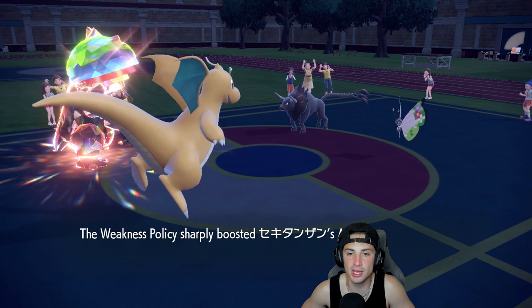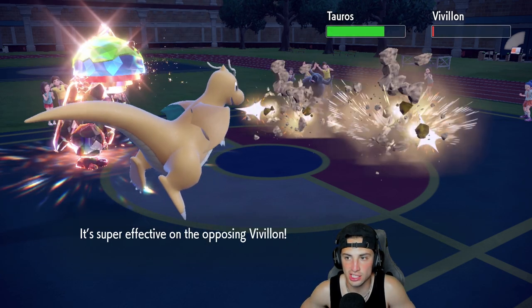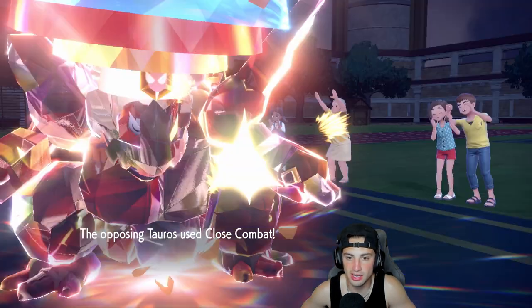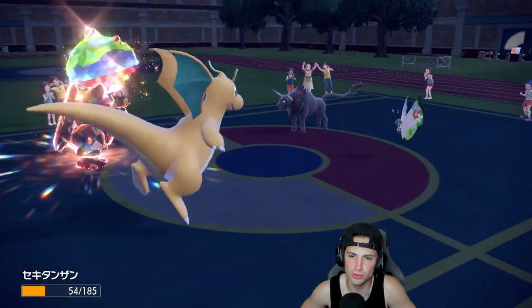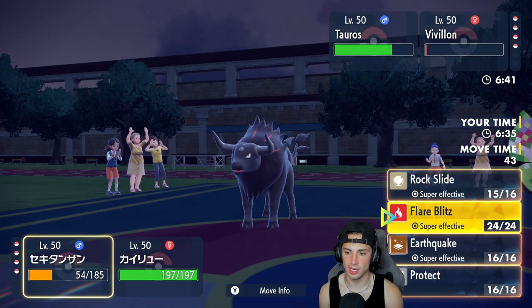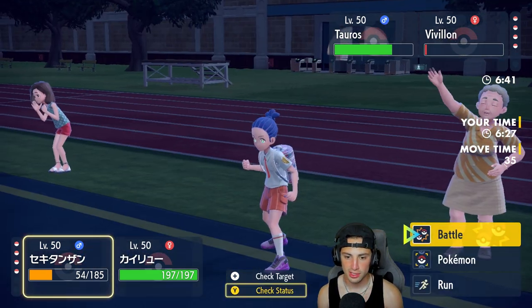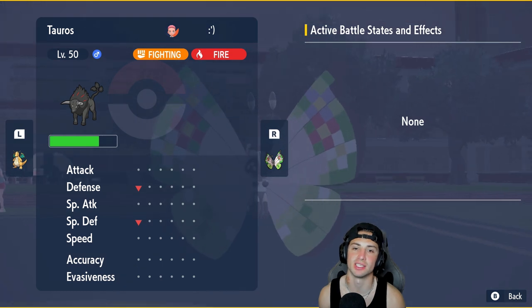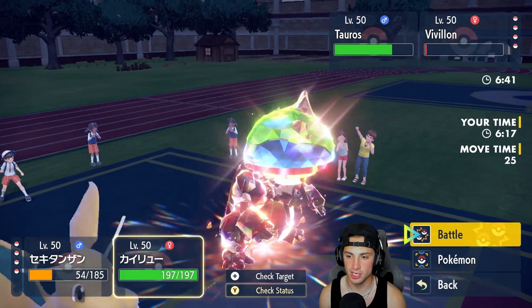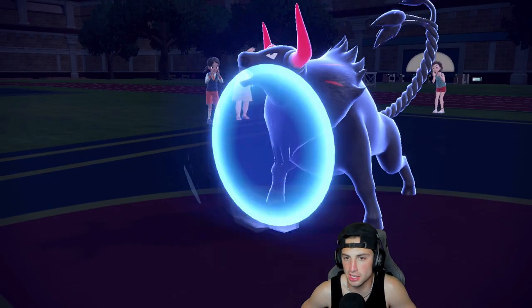Rock Slide is our best friend — we're plus 1 on Attack now, really big for us. Rock Slide flies: Vivillon goes to its Sash and we deal nice damage to Tauros, hoping for a flinch. He Close Combats me — it doesn't KO, which is awesome. He now has a defensive drop. I'm going EQ to get rid of Tauros — confused why Rock Slide wasn't super effective, but he's part Fighting so EQ is the better play. I'll E-Speed the Vivillon slot to get rid of it.